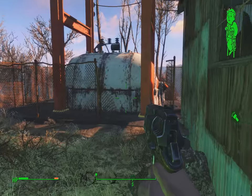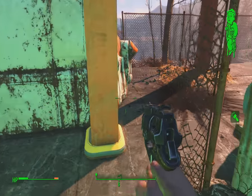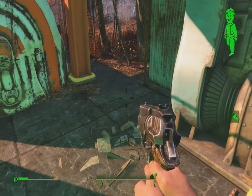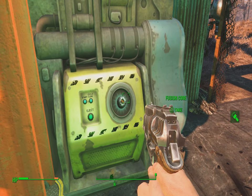To get the fusion core, you just simply walk up and be careful — there's a landmine here, so watch your step. I just shook it off right here, and there it is. Just take it out and use it.